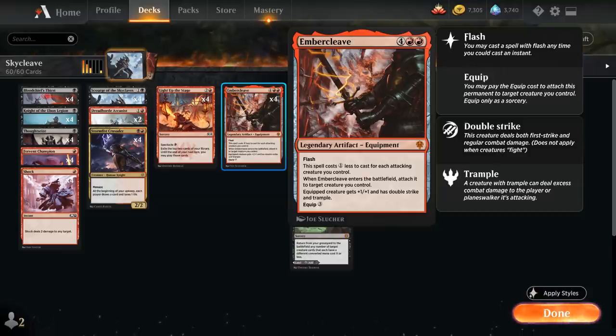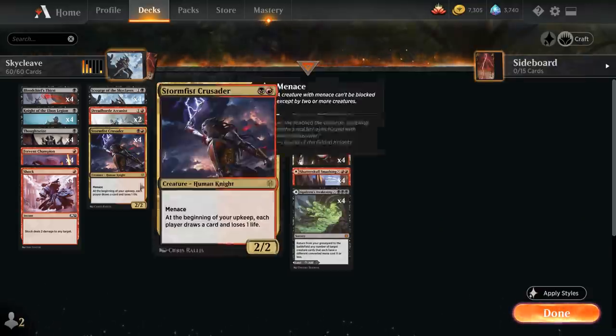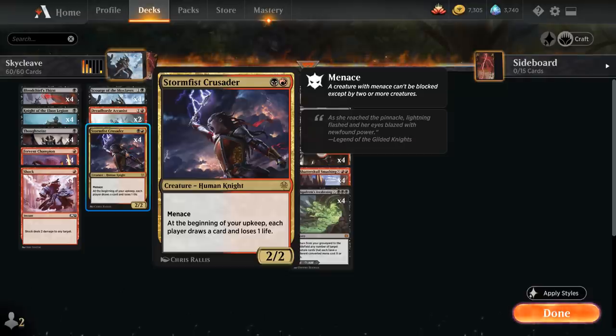Taking a look at the rest of the deck, we do have some knight synergies. The major reason is that we're also playing with Stormfist Crusader, which pairs very nicely with our Scourge — a 2-mana 2/2 human knight with menace, that at the beginning of our upkeep makes each player draw a card and lose 1 life. So this is also a way to draw more cards, find all these combo pieces between Scourge and Embercleave, lower the opponent's life total, and enable Embercleave as a 2/2 menace creature is difficult to block.